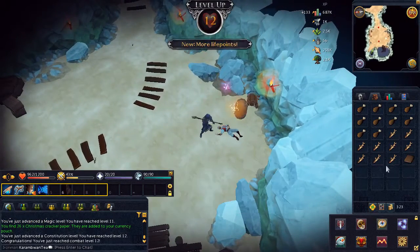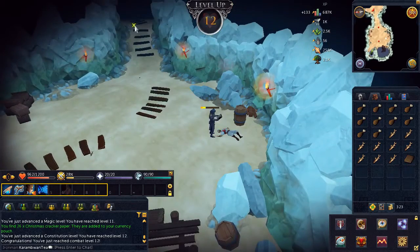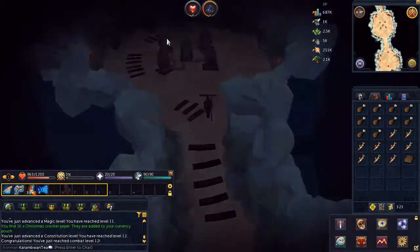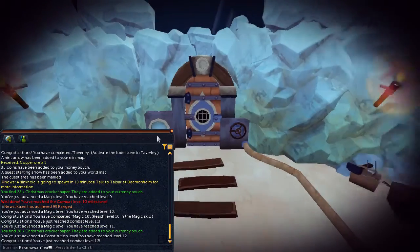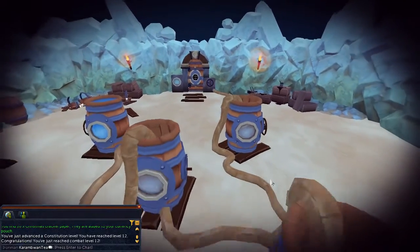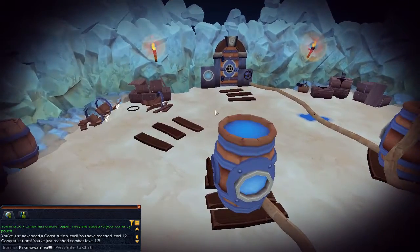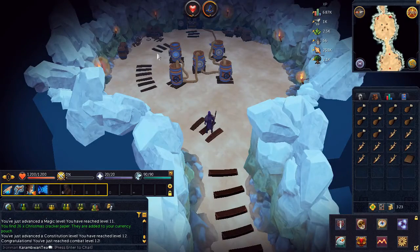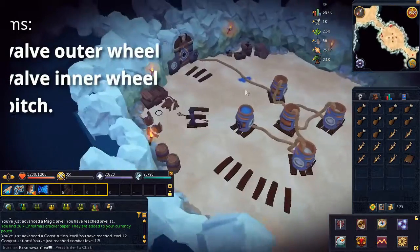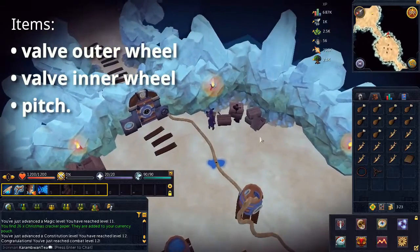Also, ignore the book that I received as I inspected this body on the floor. This book is just some lore, it's not required. Once in the room, go ahead and pick up a valve outer wheel, valve inner wheel, and a pitch. They are scattered across the room.